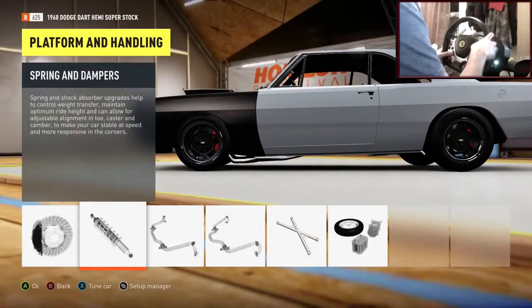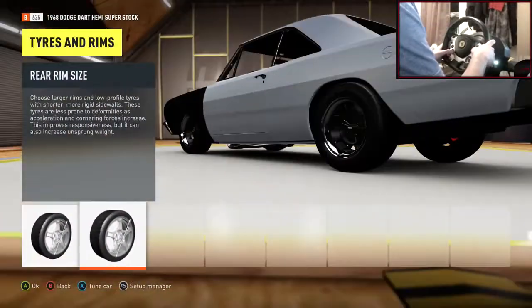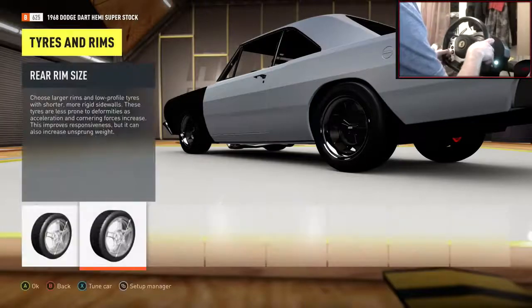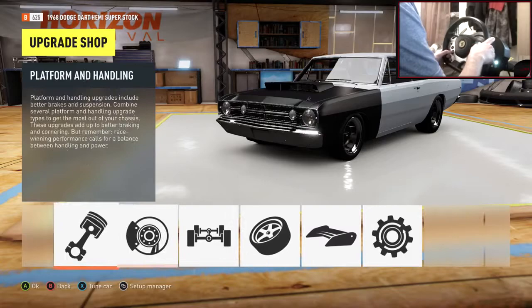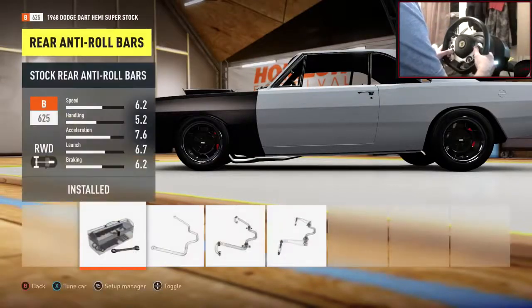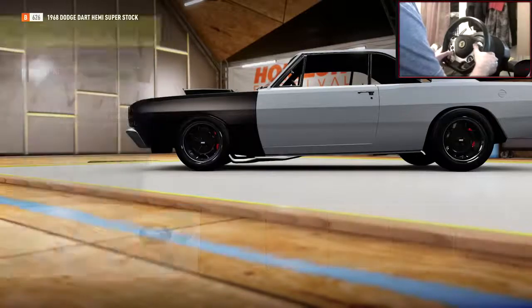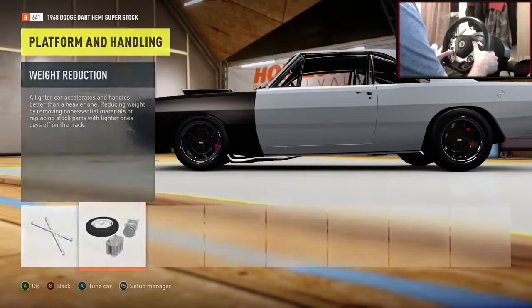After seeing it with suspension on, I'm going back to make the rear rim 18-inch — it just looks right. Race anti-roll bars go on. The car is only 1,000 kilos at the moment and after race weight reduction it should come down further — actually it's 1,400 kilos.